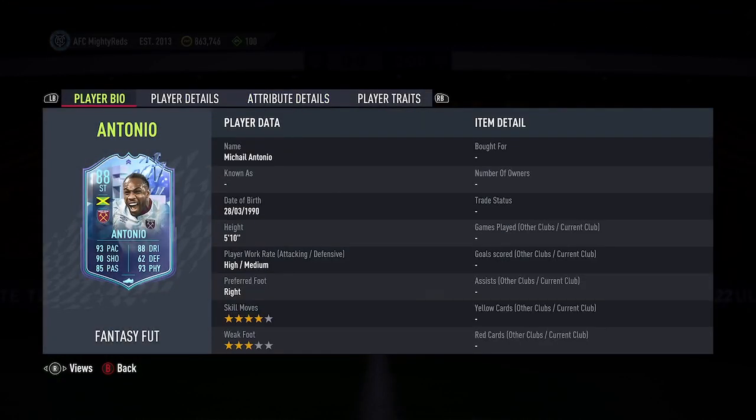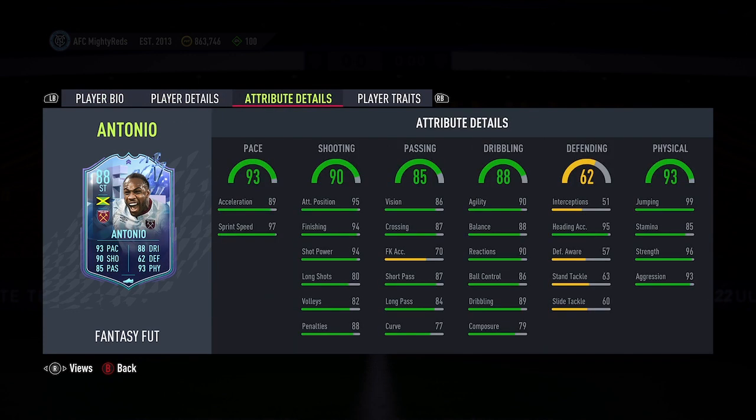He only has a 3-star weak foot, which is obviously a bit of a shame. Sadly with these cards, although they do get overall and stat upgrades, their weak foot and skill moves aren't increased. So a 3-star weak foot is a little bit of a letdown. The 4-star skill moves aren't too bad. His pace is a very weird pace, but his sprint speed is absolutely insane. His shooting stats are very, very good aside from his long shots. His dribbling stats, apart from composure, are again slightly odd — it's a bit of a weird card. Some of his stats are insane, and some of them aren't quite.